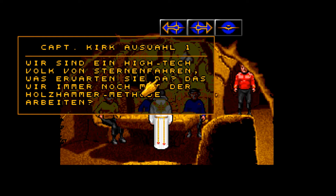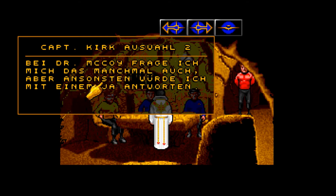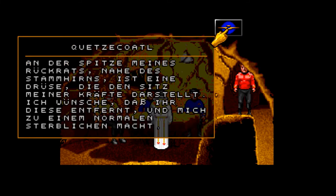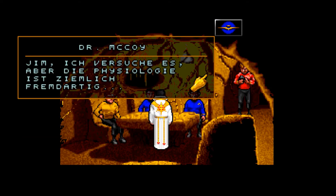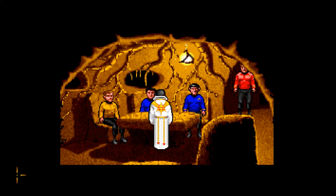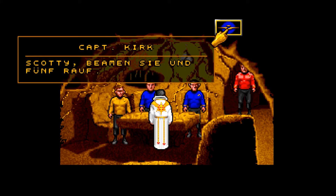In der Tat, wenn meine Versuche die Befriedung so pervertierten, bin ich nicht mehr meiner Kräfte würdig. Sagt mir, hat eure Spezies Fortschritte in den medizinischen Künsten? Wir sind ein Hightech-Volk von Sternenfahrern. Ich würde mit einem Ja antworten. Warum fragen Sie? An der Spitze meines Rückgrats, nahe des Stammhirns, ist eine Drüse, die den Sitz meiner Kräfte darstellt. Ich wünsche, dass ihr diese entfernt und mich zu einem normalen Sterblichen macht. Jim, ich versuche es. Aber die Physiologie ist ziemlich fremdartig. Du musst es aber tun, Pille. Wenn die Klingonen erfahren, dass er keine Gefahr mehr darstellt, können wir vielleicht einen Krieg verhindern. Scotty, beamen Sie uns rauf.